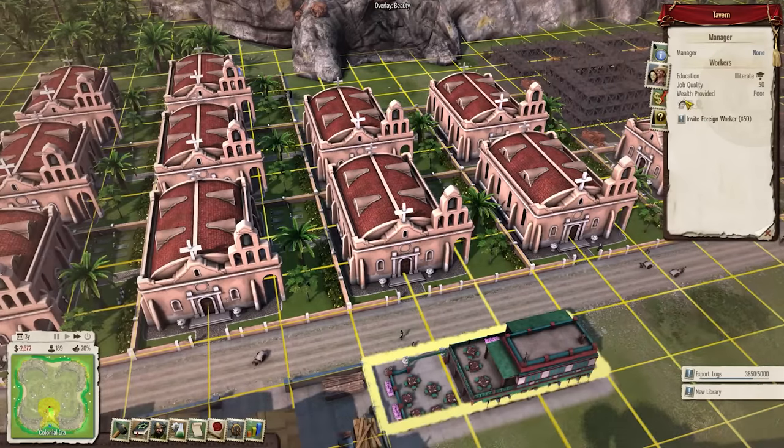We've only gone and done it ladies and gentlemen — the entire island is completely coated with religious buildings. Look at this lovely map mode. And yet still, religious happiness is only 52%. There are 626 religious buildings and we make an incredible $173,000 per year. Let's sign with the Allies!